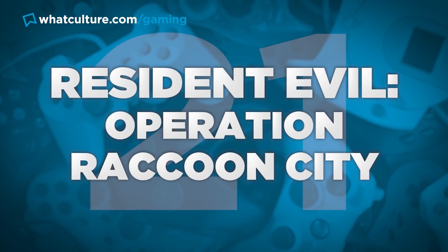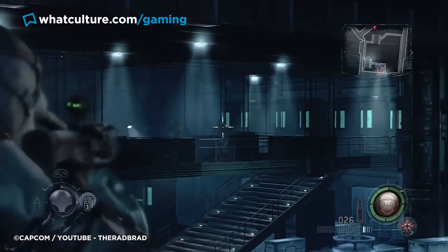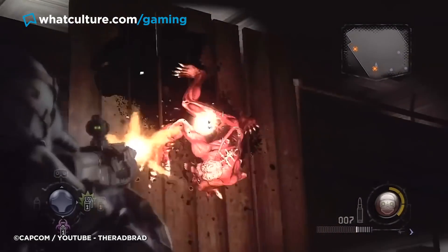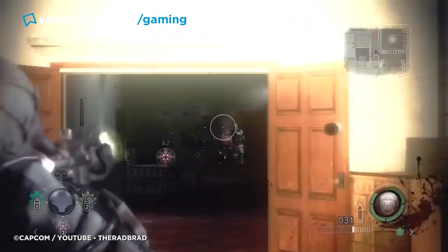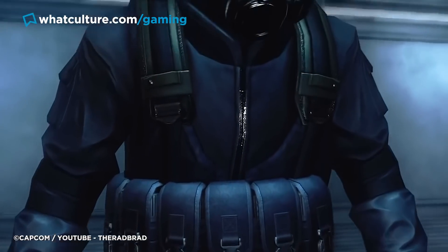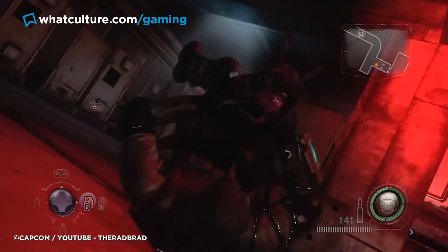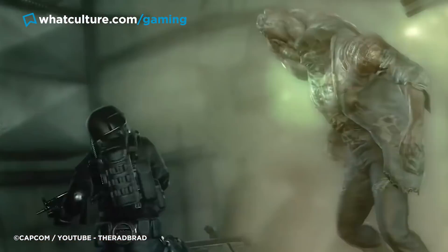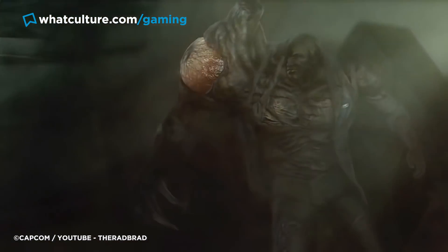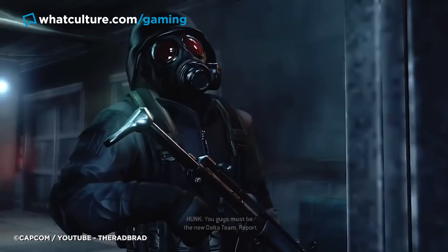Number 21: Resident Evil Operation Raccoon City. Clearly inspired by Left 4 Dead and other co-op shooters, Operation Raccoon City was an action-focused romp. Playing as one of 12 different operatives, it was up to you and three buddies to fight through Raccoon City, blasting through infected hordes and obtaining evidence. Expanding the demise of the city had some potential — wasn't that what the fourth survivor did in RE2? This spin-off generated 3.2 million units sold, but between this and Resident Evil 6, the franchise was in a rough place in 2012 — at least if you're a fan of survival horror.